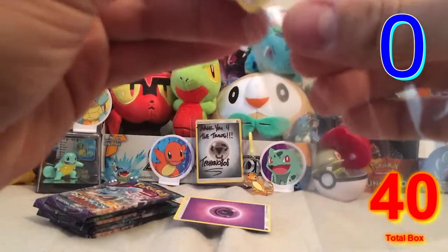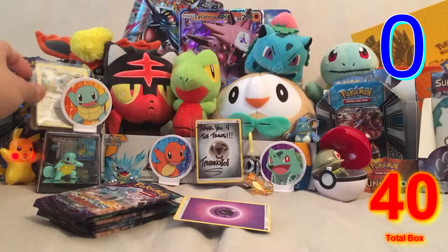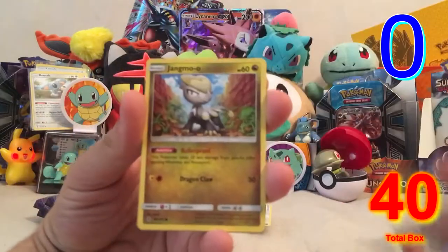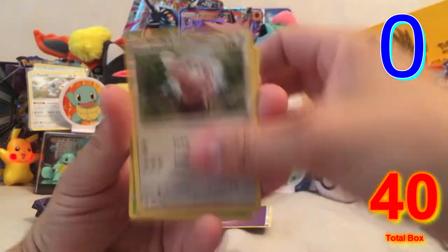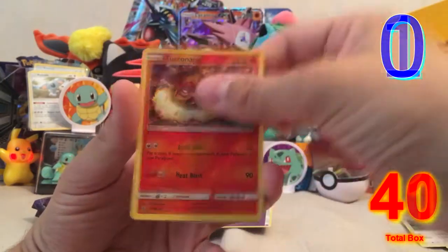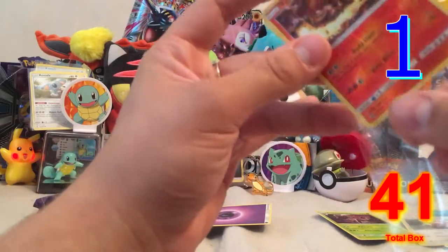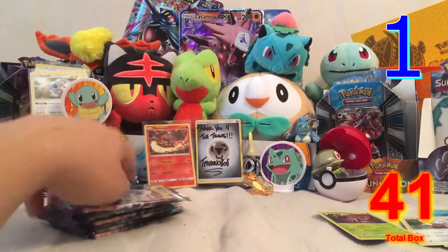Komala — hashtag Komala army! That's Komala number four for us. We've got Enhanced Hammer, Jangmo-o, Wimpod, Machop, Wailmer, Stufful, a reverse hollow rare Turtonator, and a Trevenant regular rare. First pack equals one point.